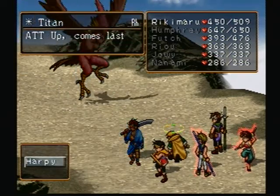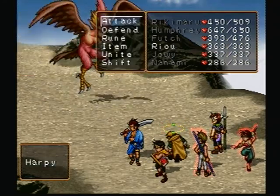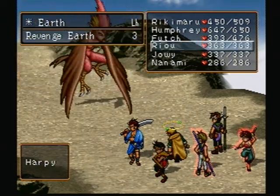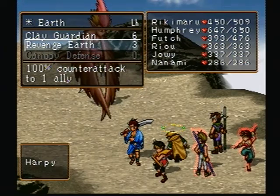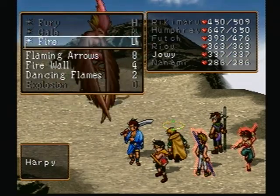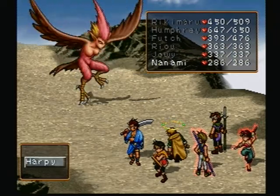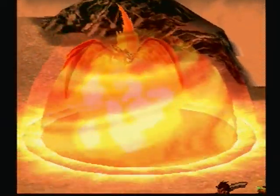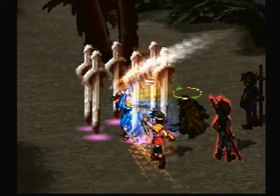Futch doesn't need to use any medicines yet. Futch used a Thunder item — I hope it does decent damage. I'm going to give Revenge Earth to Riki Maro and Futch — 100% counter-attack to allies. Not only does this help with doing more damage, but it also increases dodge chance so I could avoid damage completely sometimes. I know I won't always get a counter-attack, but taking no damage is better than taking some. Witnessing more high-level fire magic — I like the spell animations in this game a lot better than the first game.